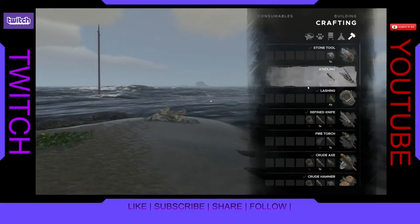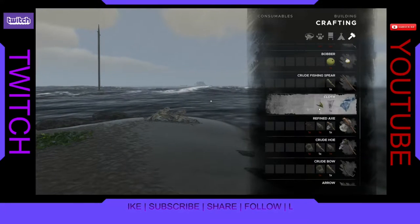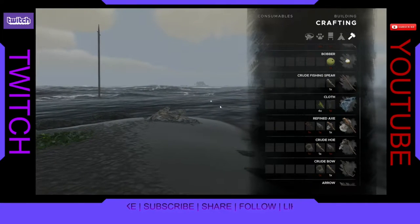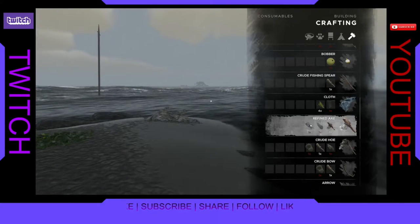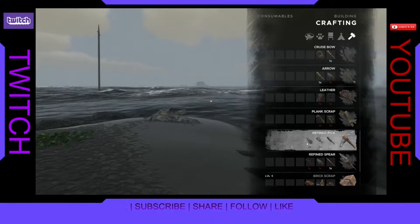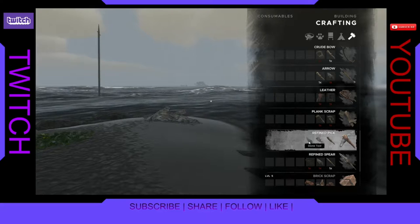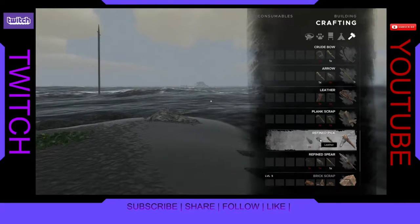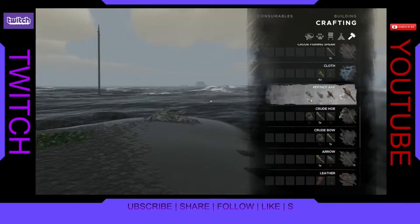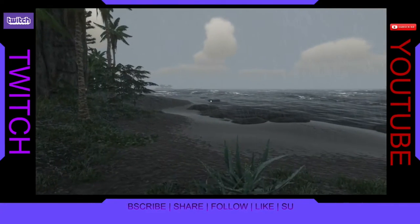I want to make the refined pick. Let's see where you're at, Mr. Pick. Hang on. Oh, lightning — I'm gonna come back when it's not lightning, because I don't want to bug anybody's eyes out. I want to make the refined pick here, so I'm gonna gather up some stuff. I need two of the stone tools and leather.